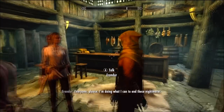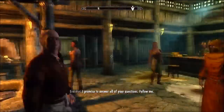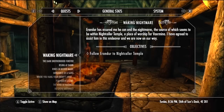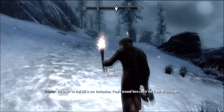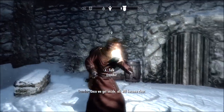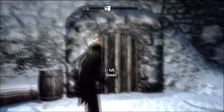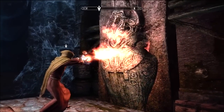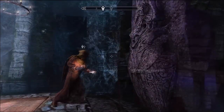He'll tell you where you can go to stop it, and before he fully answers all your questions he has you follow him. All you gotta do is just follow him for a good little while, and eventually he'll just stop and give you information — he'll feed you pieces at a time. He'll bring you up to a castle point at the top of Dawnstar; it's not too far away, but the walk takes a little while.